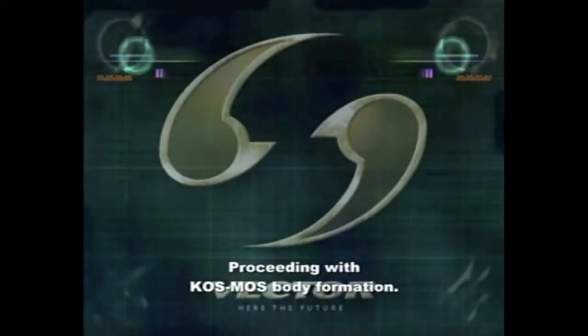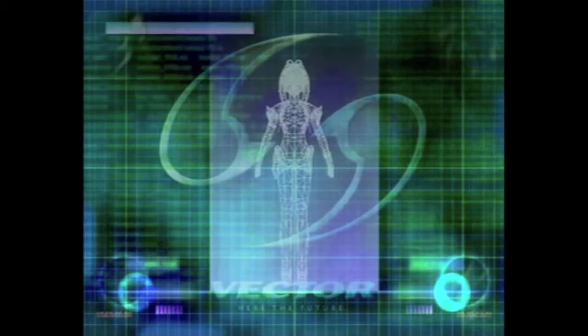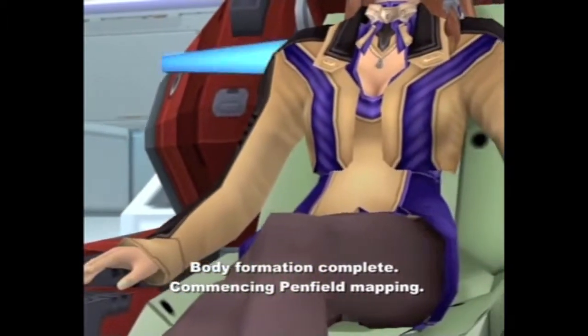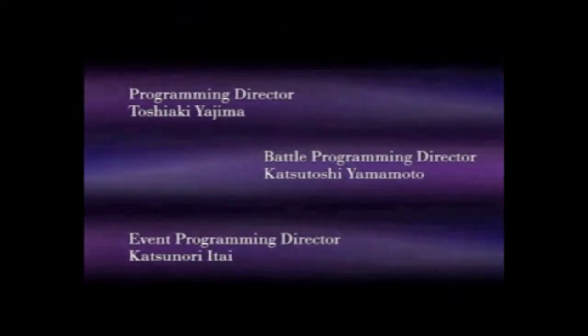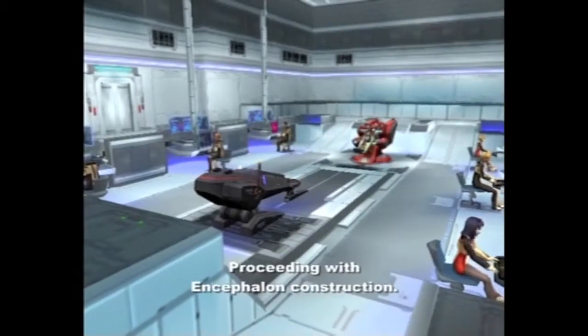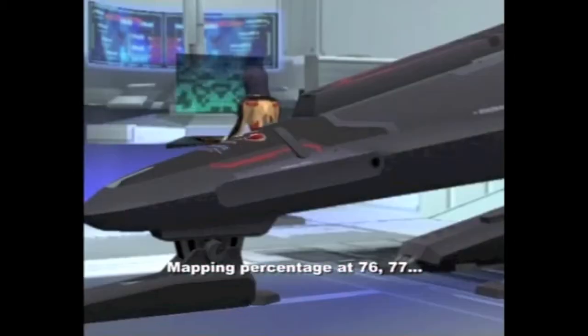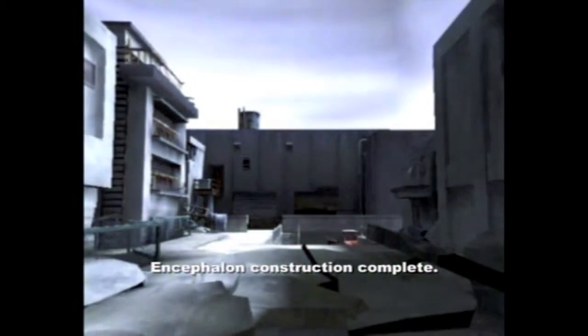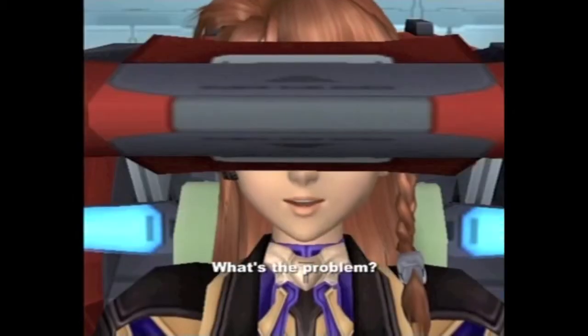Proceeding with KOS-MOS Body Formation. They're pointing at her nipples. Body formation complete. Commencing pen-filled mapping. I actually like KOS-MOS as a character. It's kind of neat — well, you'll see. It just takes a while to get there. There's noise appearing in the temporal lobe, on the left side. Showing slight stimulation of the synapses in Section 818. It's within permissible bounds.